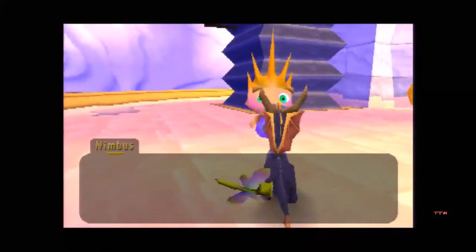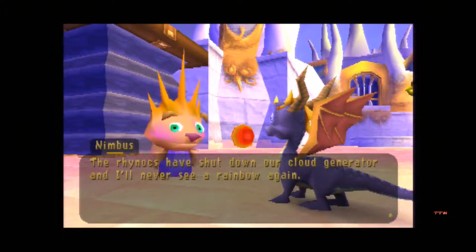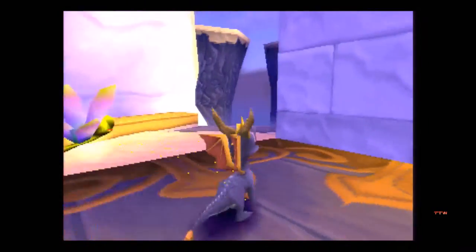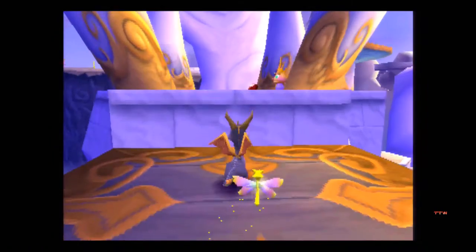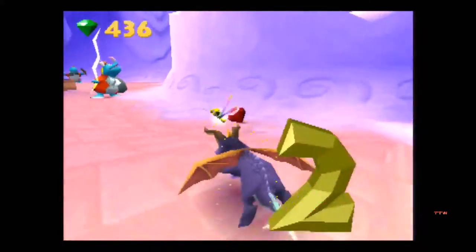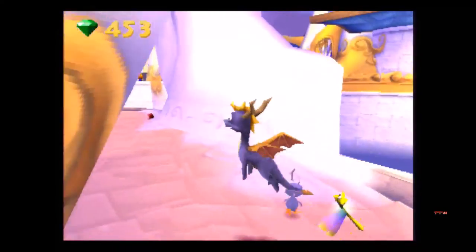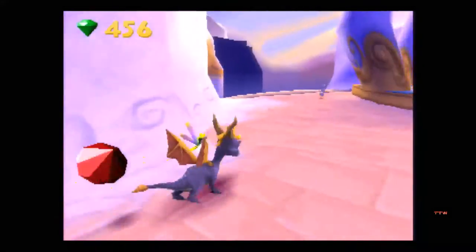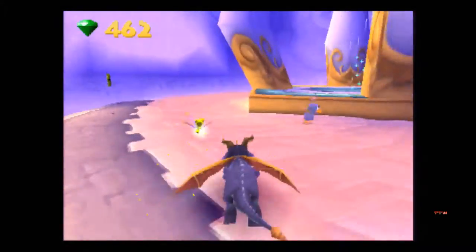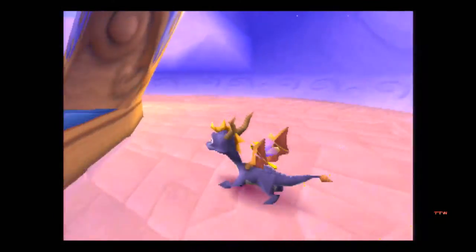Let's talk to this little fairy. 'The Rhinox have shut down our cloud generator, and I'll never see a rainbow again.' Well that's sad, Nimbus. So all I have to do is push these buttons and get the generators going — the bellows I believe. And she'll just tell you how to glide, so don't bother. Now for these enemies with the metal shields that kind of shine, you cannot flame them, so you have to charge into them. Same mechanic as it's always been — Spyro 1, 2, and 3 all have it, so it's not a unique concept.